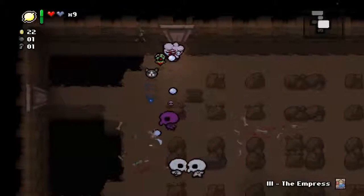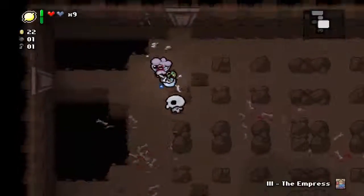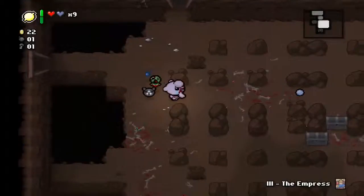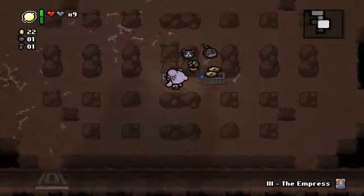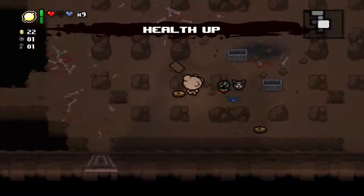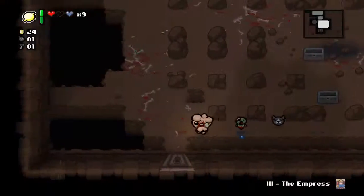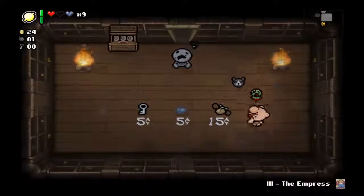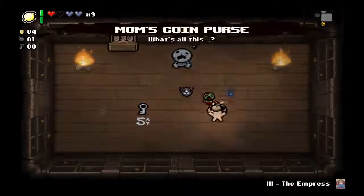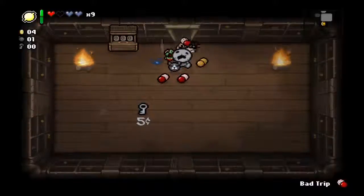If someone who watches these knows, let me know - there are a few slight mechanics about this game that I don't necessarily understand, and it's ones like those. We got a nice pill for us - Empress - and a couple of cents. I'm actually going to buy the coin purse. I've got Mom's Contact for reasons.